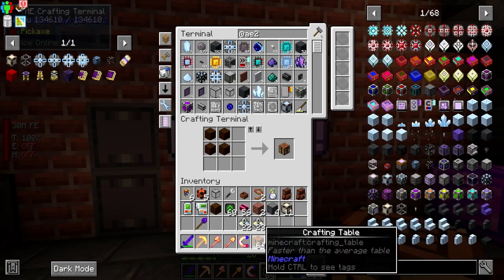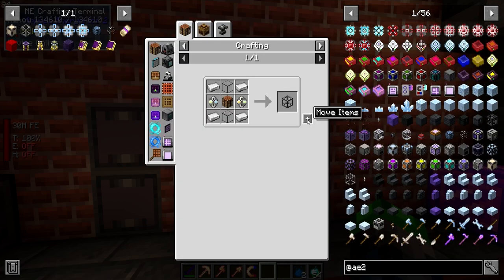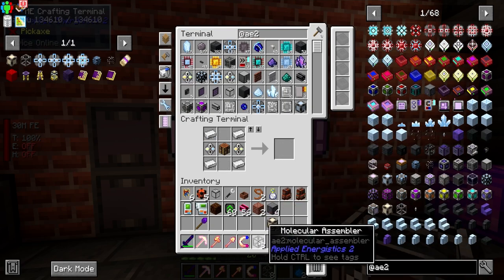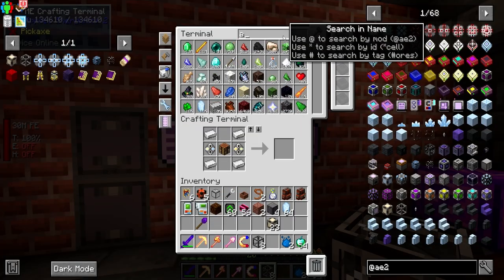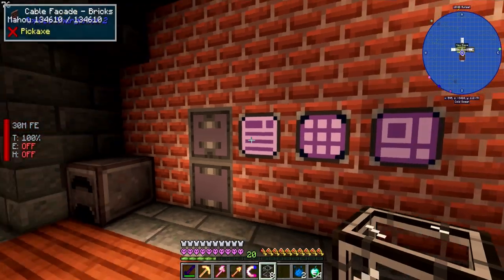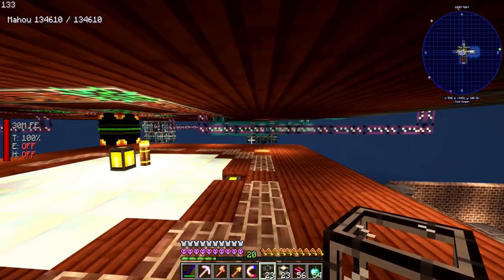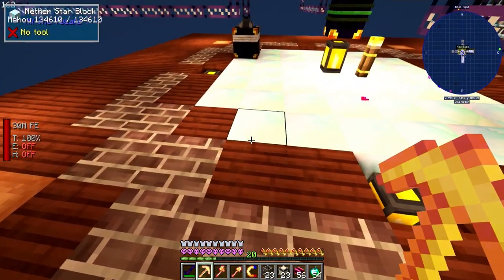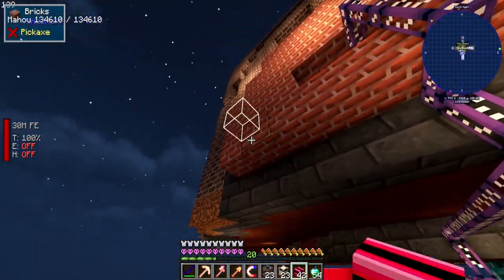What are we missing? Oh, crafting tables. We have 23 of those, and then molecular assemblers — oh, we're not gonna have that much because we're out of that again. All right, so we got 23 of each. I ran out of the other core here. Now we're gonna go ahead and set it up, but first we need to run a cable up there. I don't want it here — I want it one over so it has its own channel. We're gonna get 32 different channels with this guy.